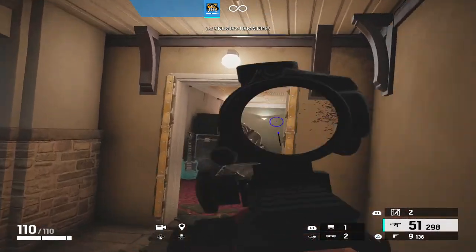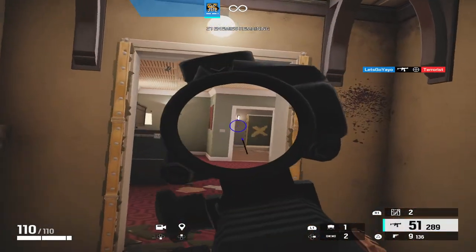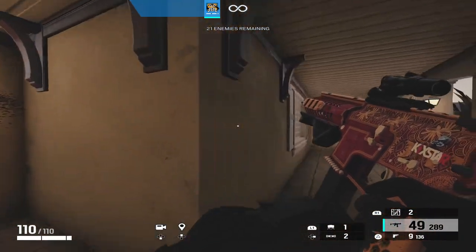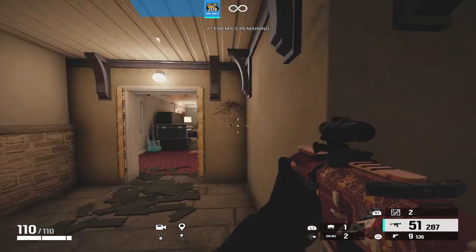Number 2 is your crosshair placement. In Siege, one-shot headshot is always a factor. You can legit kill the top players in the world with one bullet to the head — any skill level can do it.